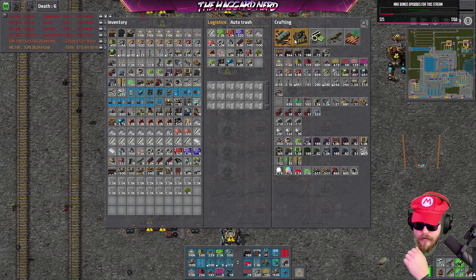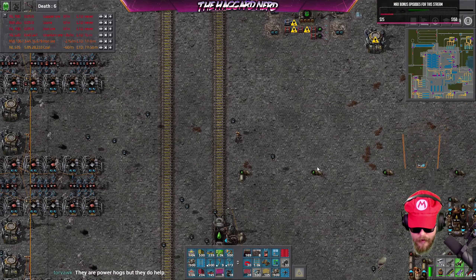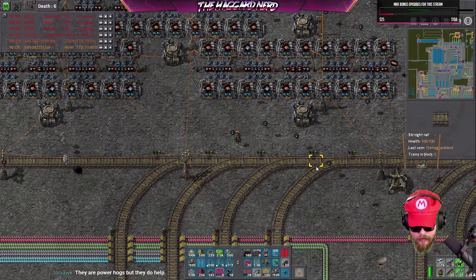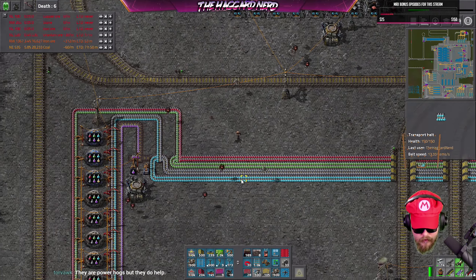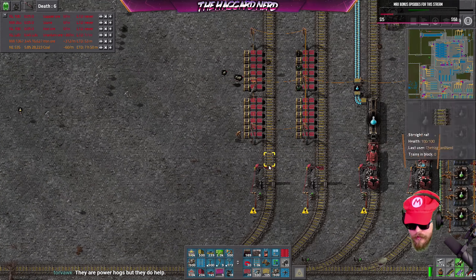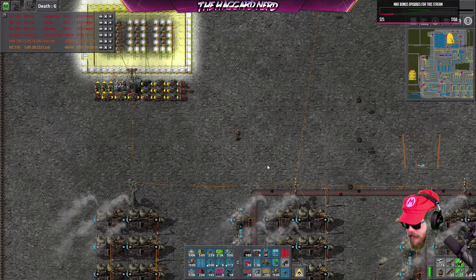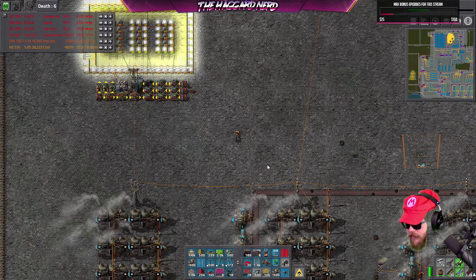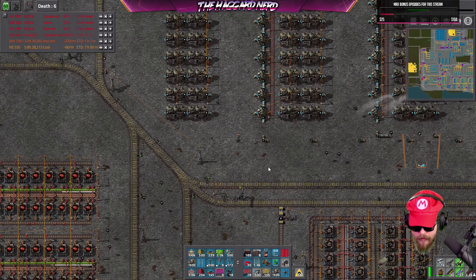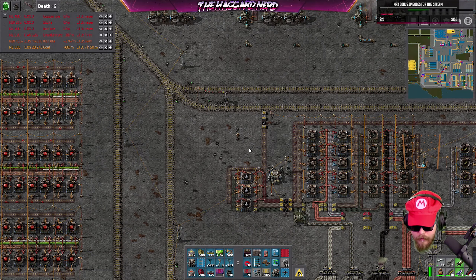Oh, I haven't even unlocked blue stuff. Okay so what's taking so long? Artillery is taking a long freaking time. Are we out of yellow science? We have plenty of gray — we're waiting on yellow. Let's go check on the yellow science situation. Gray is coming along very slowly but we have a backlog of that, no problem. Yellow science is further down than our high-tech area.